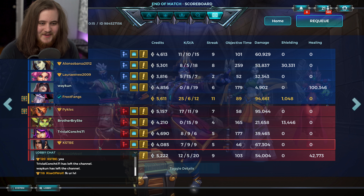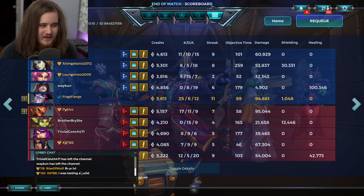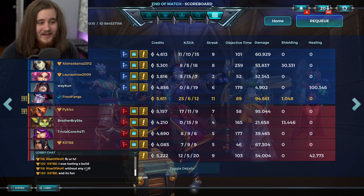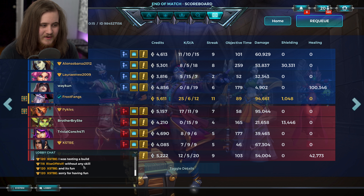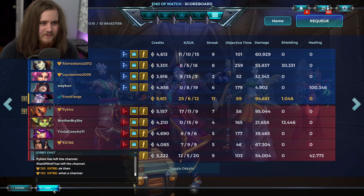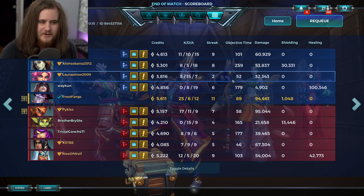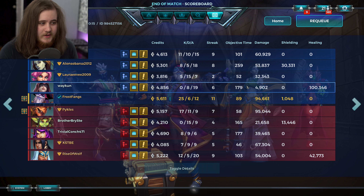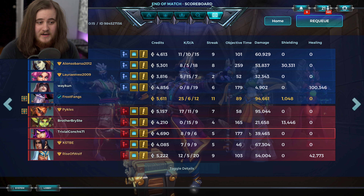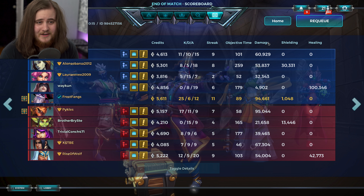There we go — stats for game one. Shoutout to Zhin; I had a feeling he'd seen my stuff because of the setup. He did a really good job. Going through stats: Koga did fine, played the objective a ton. Maeve had a tough time — 5/15, 32k. Saaris did a really good job with 100k heals. Drogoz did pretty decent. Ruckus played the objective. Skye did fine. Zhin and Drogoz gave me the most trouble, Genos did decent.